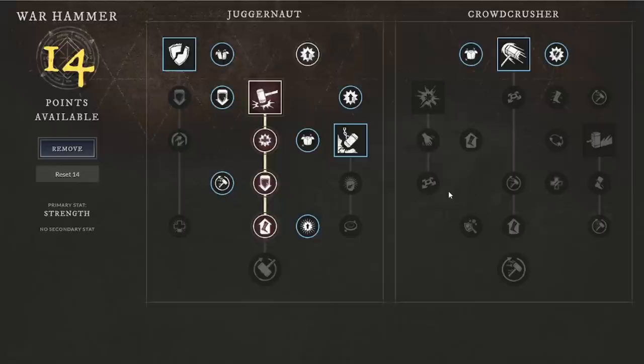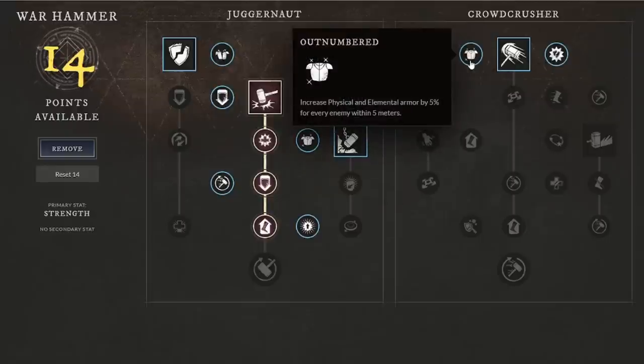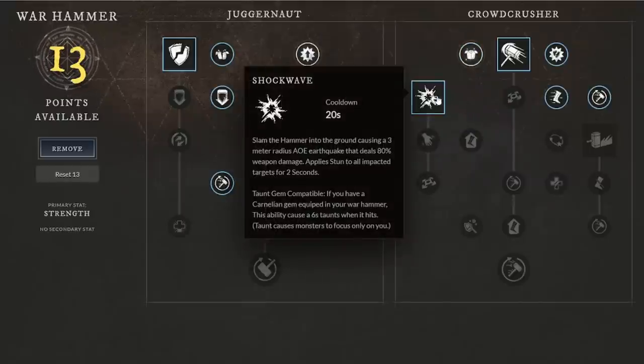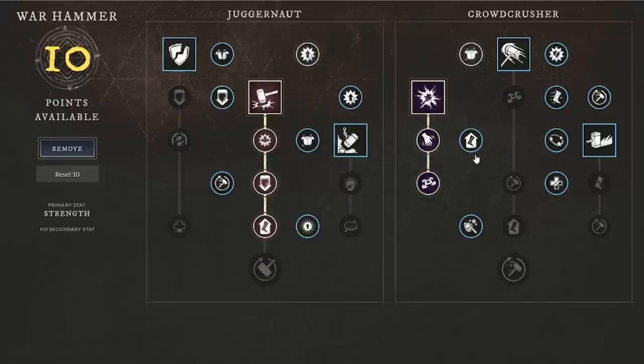We're going to go to Crowd Crusher because we're focused on CC — Mighty Gavel is your big damage but you need the CC to actually land it. We'll take increased physical and elemental armor by 5 percent for every enemy within five meters, since you'll be in close range. For Shockwave we'll take both Trauma, which causes weaken decreasing damage dealt by targets by 10 percent, and the crater passive expanding the effective range of Shockwave — which is needed to actually land it.